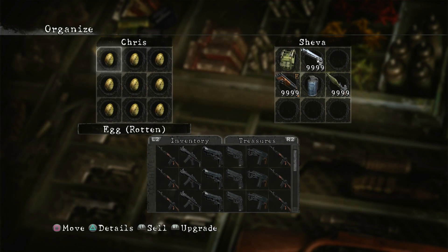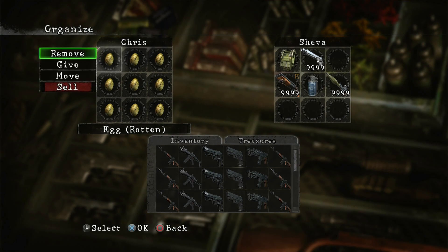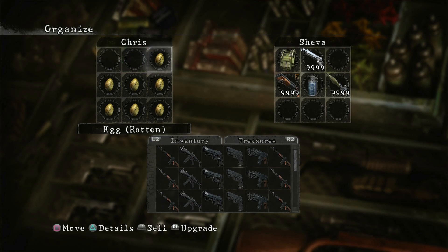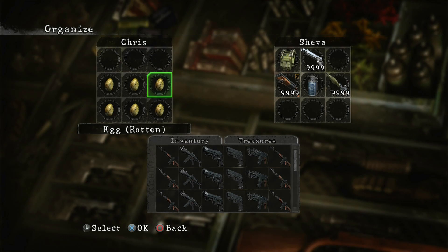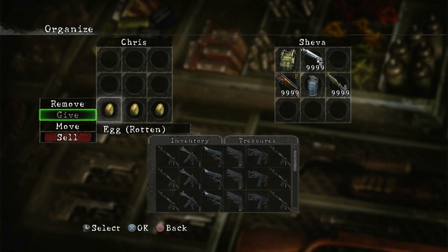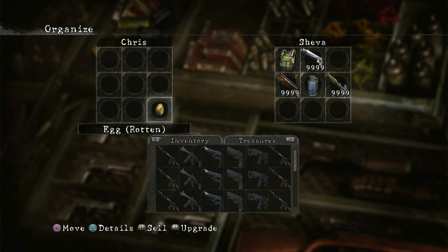Do not sell them twice. Okay, now all the eggs are sold one time. Now from here you take one egg and you move it on top of the other one, and then you just keep doing this until you have one egg left. Just keep moving all the eggs all into the one. Okay, now all the eggs here are all glitched into one egg.